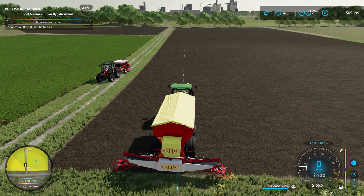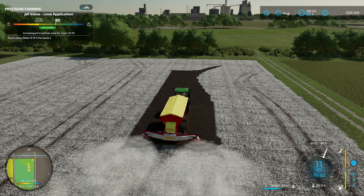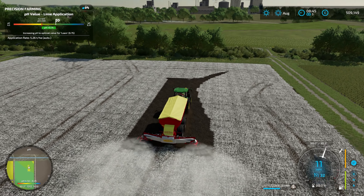We're just running down the last row here, and thankfully we've not run out of lime. That is a change from how Giants start maps — with the update to precision farming you start with more nitrogen and more lime, which is cool. Saying that, this field only has 25 kilograms of nitrogen in it, so that's not awesome, but I think it's better than it was.